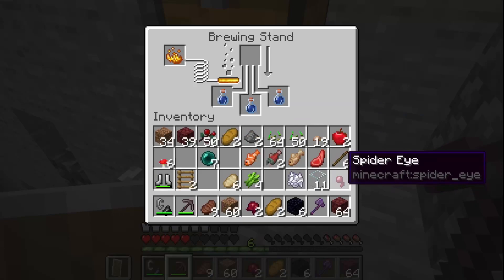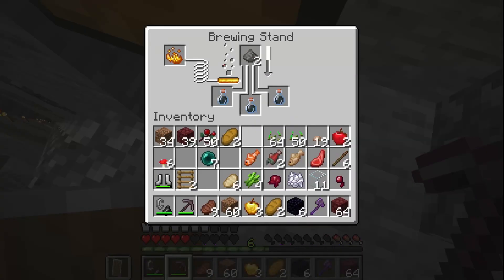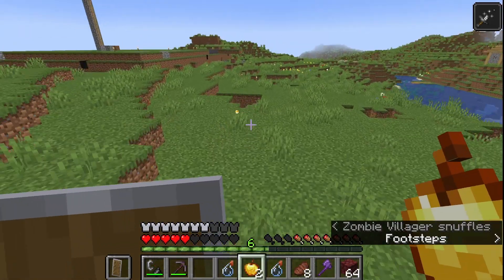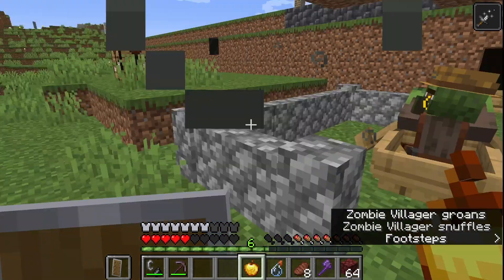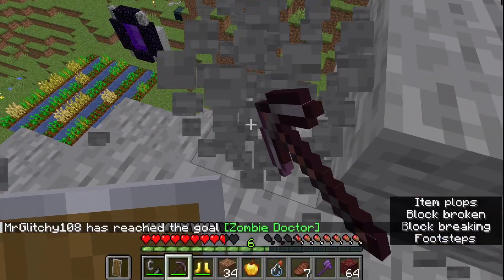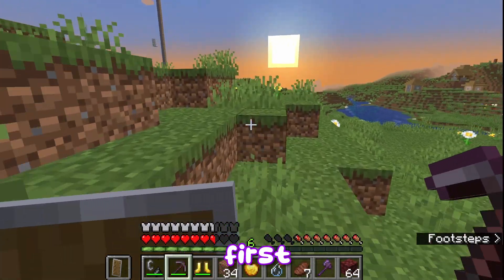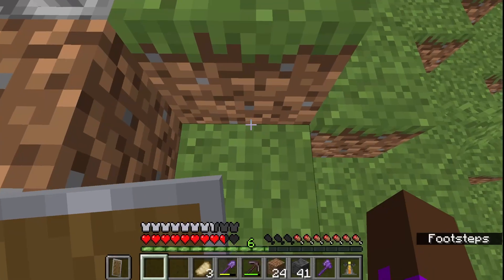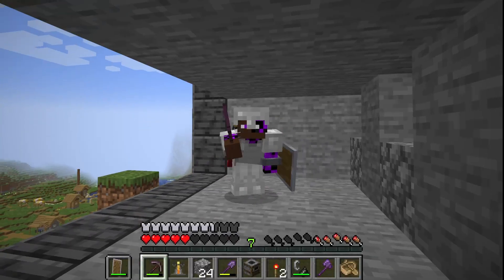And here we go. I can't believe this — it's been over 12 hours. Number one: done. The boat guy got it first, then it was done. I transported the villagers up to my trading hall, if you can call it that. And that was it — I got villagers without ever going to a village.